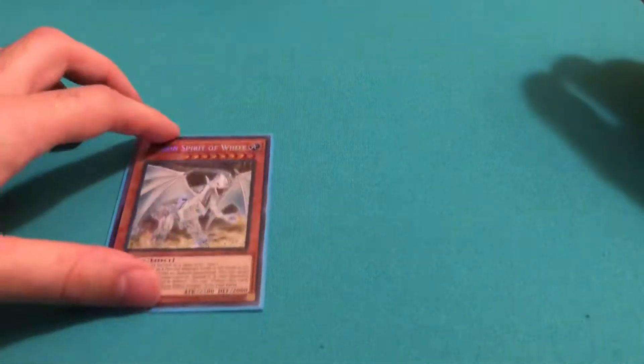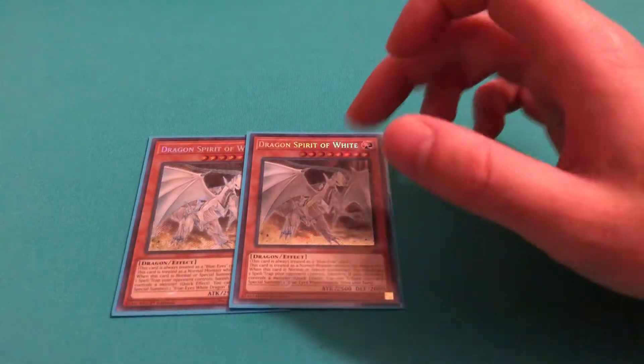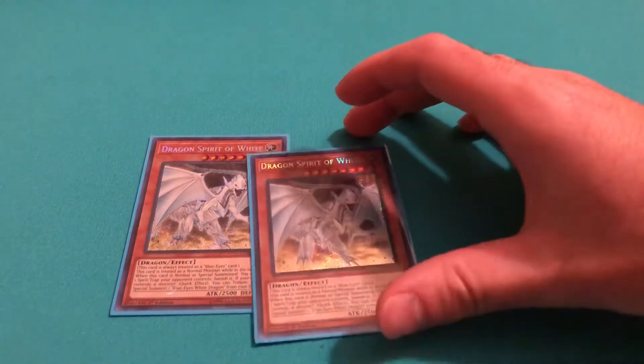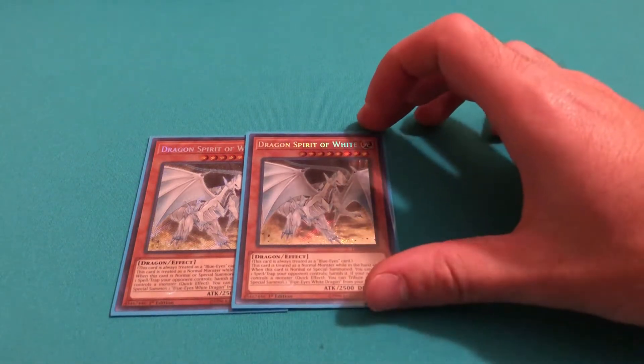Next, you run two of your Dragon Spirit of White. This card is really good in the deck because it's your Spell and Trap removal and it banishes the Spell and Trap, which can be really good against True Draco.